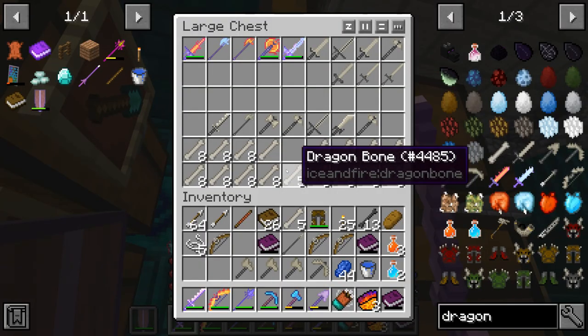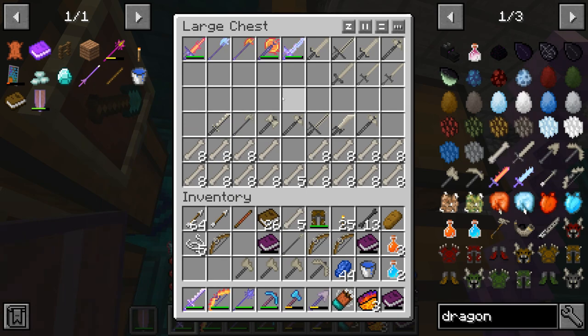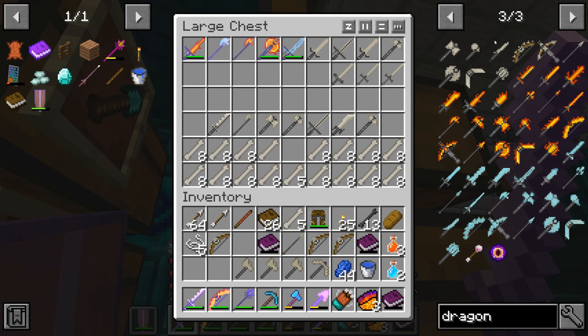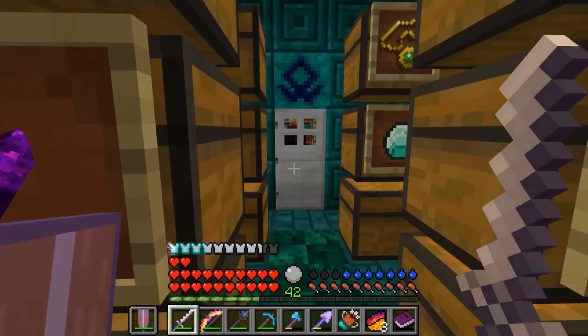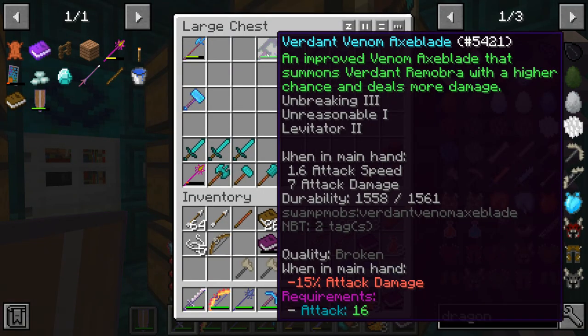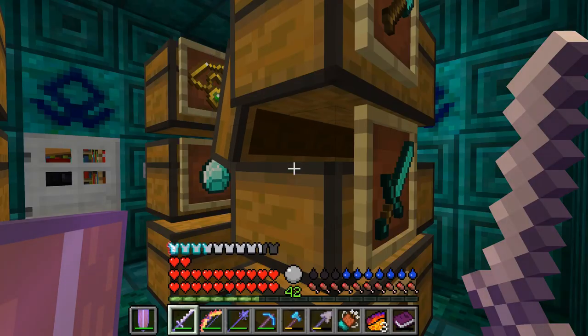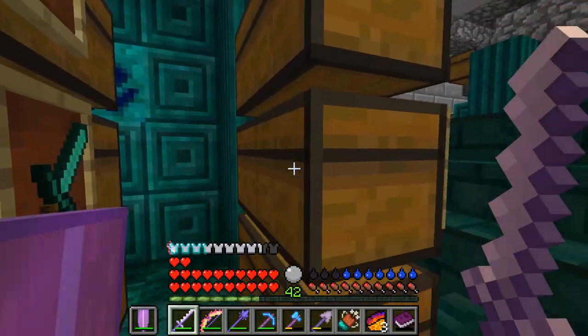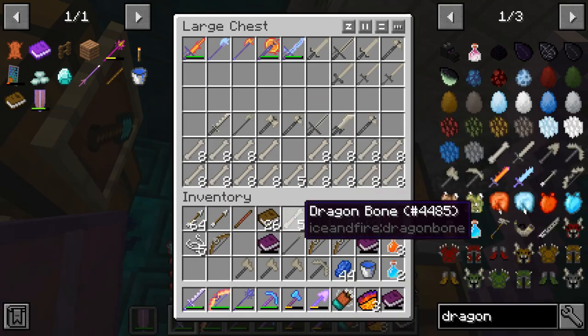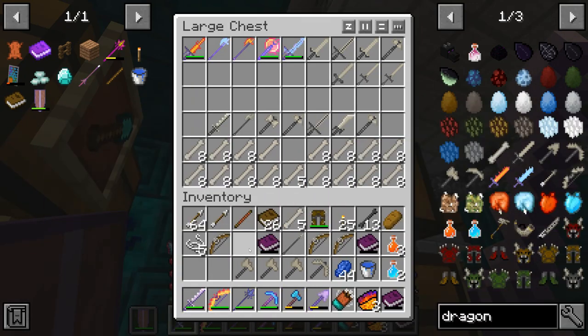Once you get a hold of a few dragon bones or a few dragon weapons, that's when everything starts to open up for you. Dragon weapons are, from what I've seen, the most powerful weapons in the game. There are some enchanted items you can craft that get wild, like this burning venom axe blade with a bunch of weird effects, but when we're talking about raw power, dragon in general is the best way to go.